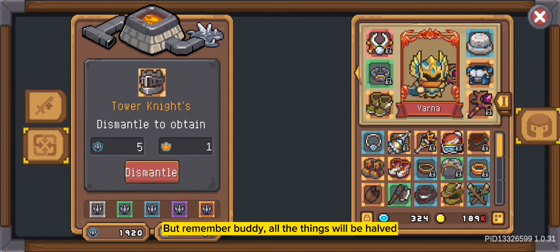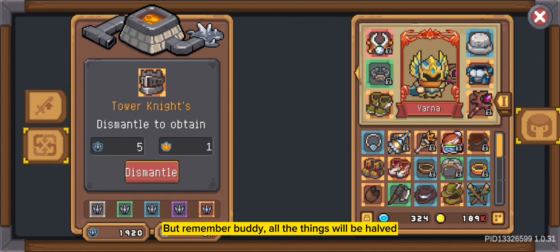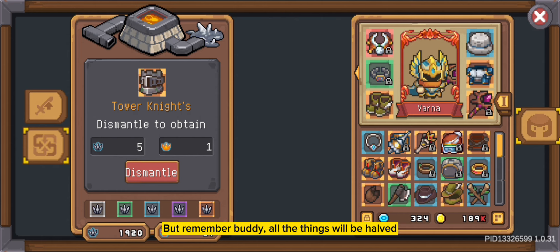Rare equipment with no grade will give you 3 pieces of common stone, but it will be halved. Let's see what you get with legendary no-grade equipment: 5 pieces of white common stone and 1% chance white legendary stone.